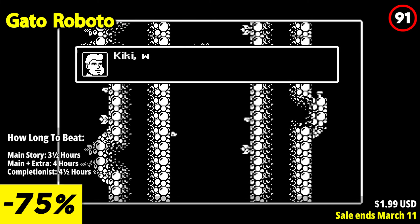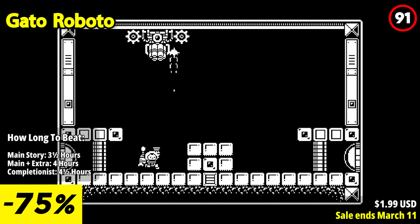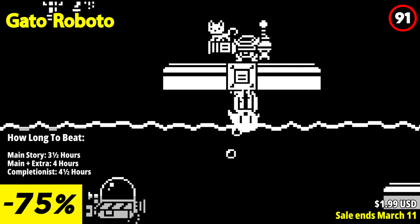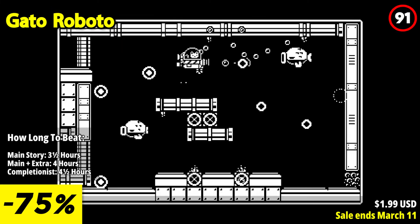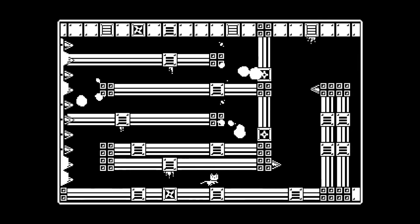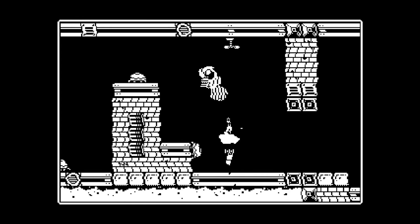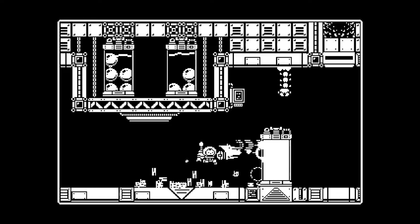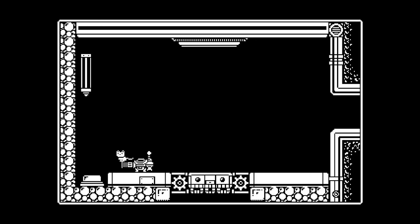Gato Roboto is a charming and unique Metroidvania-style game that distinguishes itself with its adorable feline protagonist and retro-inspired gameplay. The standout feature is its lovable and unexpected hero, Kiki the Cat, who finds herself in an adorable but perilous adventure. Players control Kiki as she explores a mysterious alien world filled with dangers, enemies, and secrets. What sets the game apart is that Kiki can exit her tiny mech suit at any time, transforming her into a nimble and vulnerable cat, allowing for creative gameplay and puzzle solving. Gameplay follows classic Metroidvania conventions where players must explore a sprawling map, unlock new abilities, and defeat powerful bosses, with tight controls and brisk pacing.